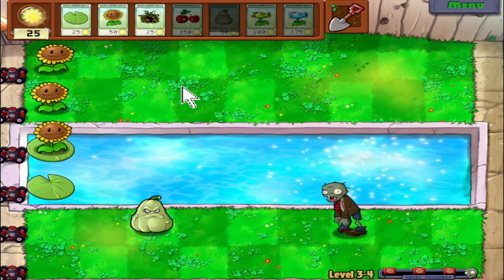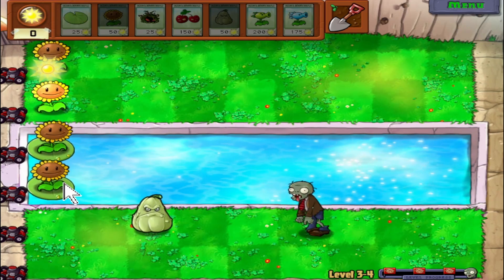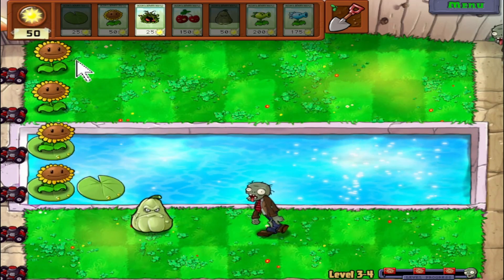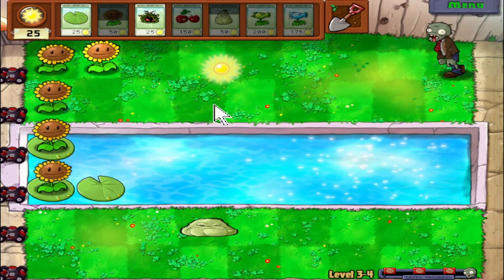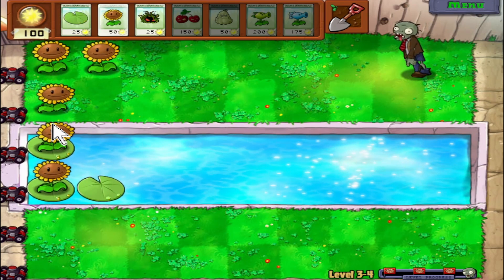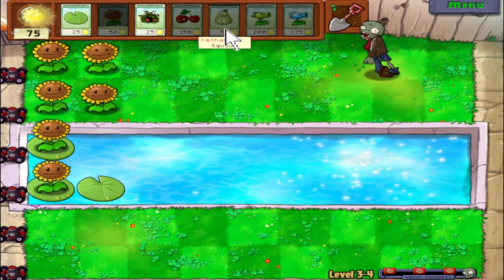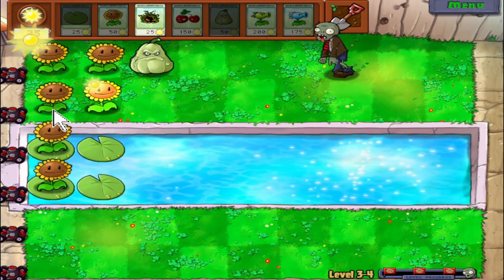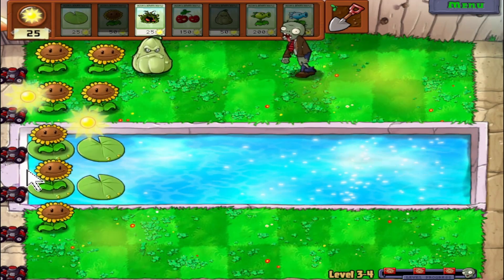Say for example if you got a daytime level and randomized all mushrooms, you'd be kind of screwed. There is a plant you get a little bit later on that can wake up mushrooms in the daytime — it's the coffee bean, which is a pretty cool plant. He makes mushrooms a little bit more usable in daytime levels.